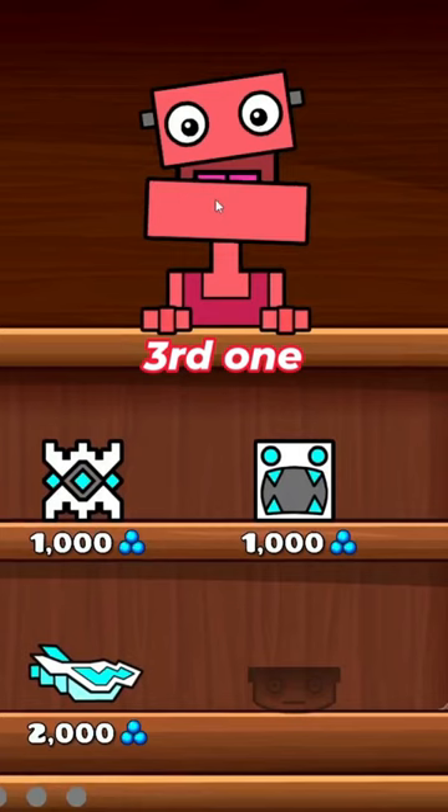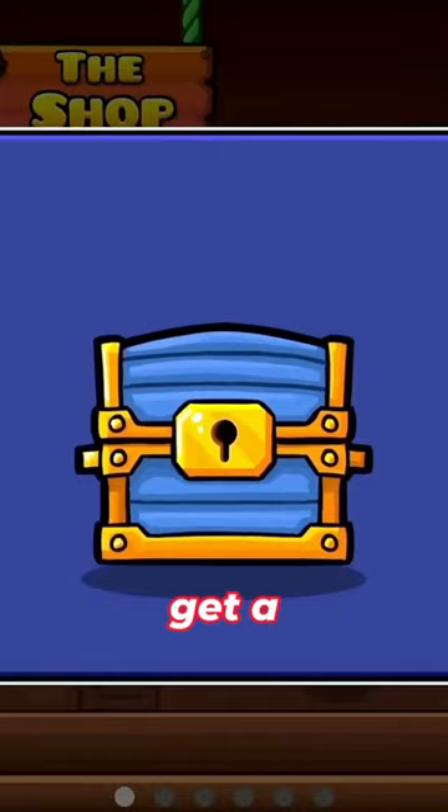For the third one, if you go to the shop and repetitively spam the shopkeeper, eventually you will get a free icon. You just have to go through a lot of dialogue.